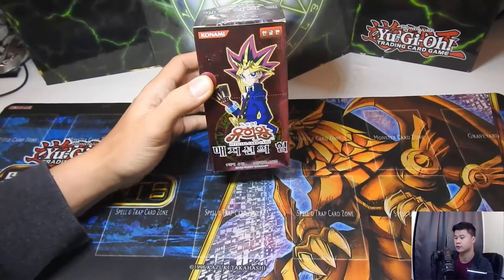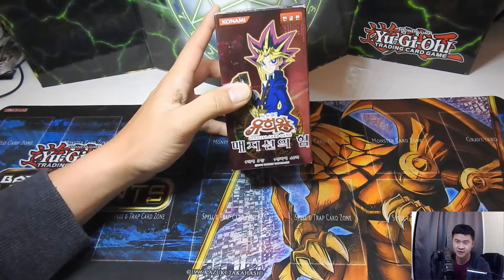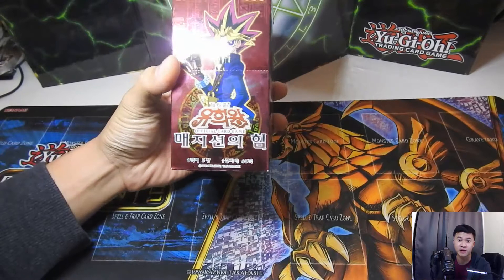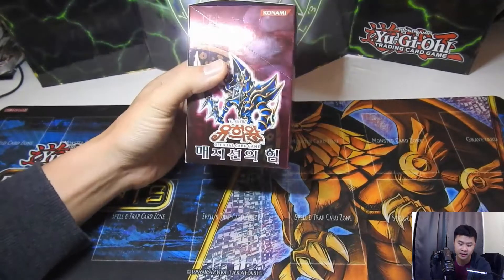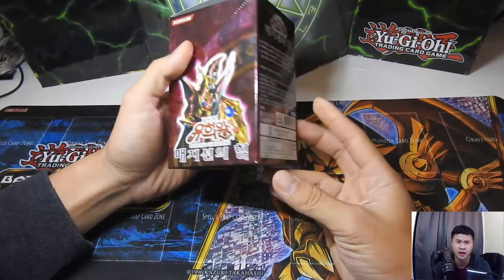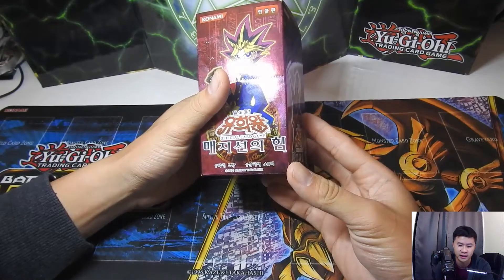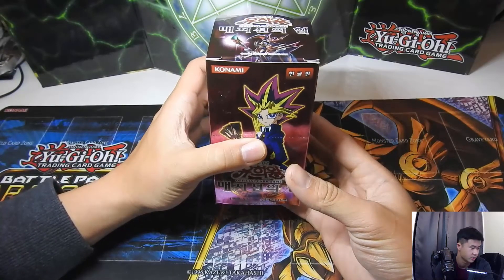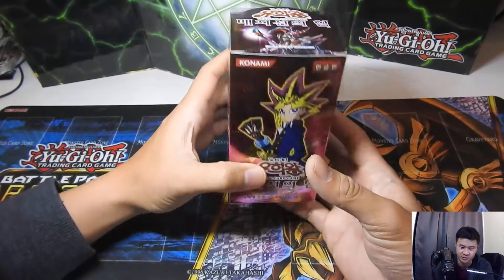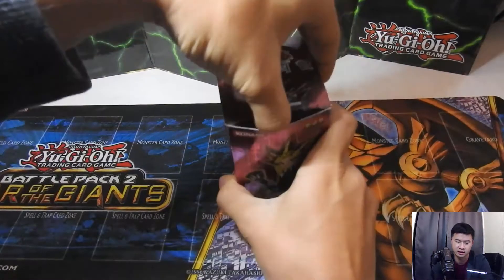What's going on YouTube, this is bmcool247 and today we are opening up Magician's Force — that's a Korean box. There's a lot of packs in it, 40 to be exact, with five cards in each pack. You can pull cards like Dark Paladin, Breaker, XYZ Dragon, Canyon Cannon and its counterparts, and a Dark Magician Girl, which I think is one of the prize ones worth like a hundred dollars or something if you search that up on eBay.